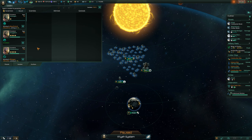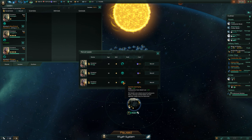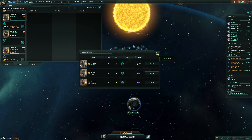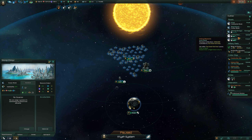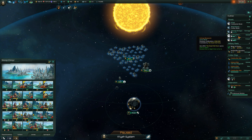We still can recruit two leaders. Building costs, construction time, food and hydroponics costs — we could use this guy to reduce the construction cost on one of our planets. But Kangi still needs some buildings done, not that many, but oh well.